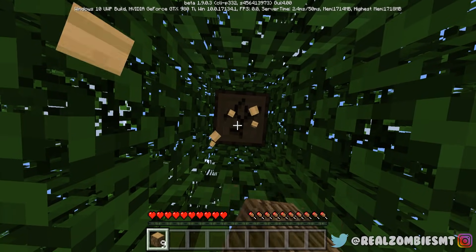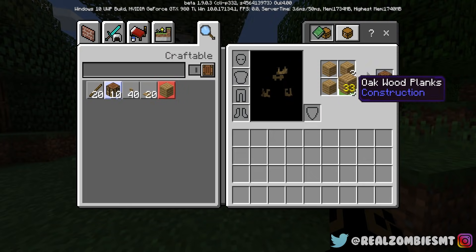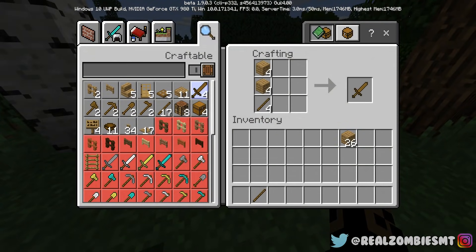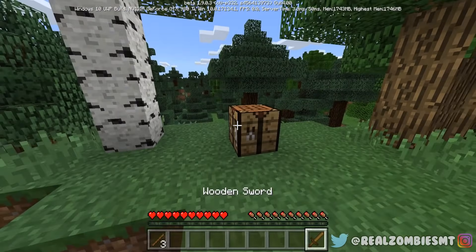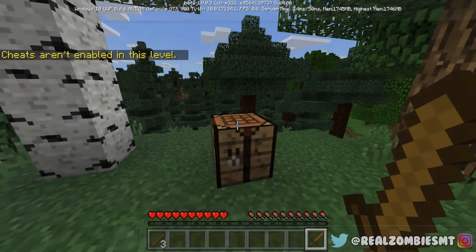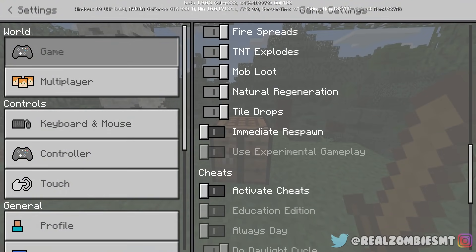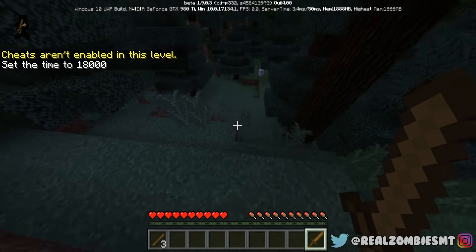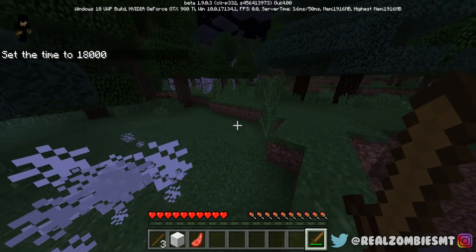So now we're just back in Minecraft. What I'm going to do is make a little workstation, make a sword, make it nighttime, and see if we can survive nighttime as Bendy. Time set 18,000 — cheats aren't enabled on this level. Are you kidding me? We've got to enable cheats. All right, time set 18,000. Let's go. Yo, sheep — have you seen any mobs around here? Well, you're one, so I'm going to attack you first.